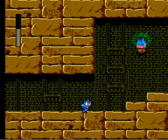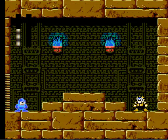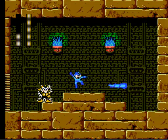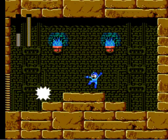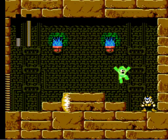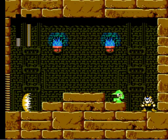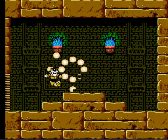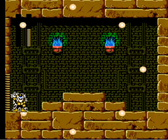Pharaoh Man — he can go either way. It's definitely easier to take him on with his weakness, but I can do it without, depending on if he cooperates or not. This is the attack you want him to use, because he just stands there and telegraphs it a mile away. You can get in some good shots on him that way. If he dashes back and forth like that... then you die. Like I just did.